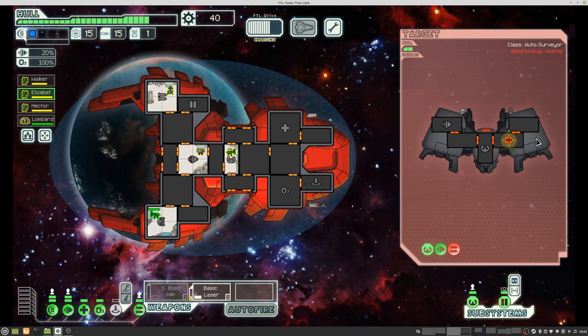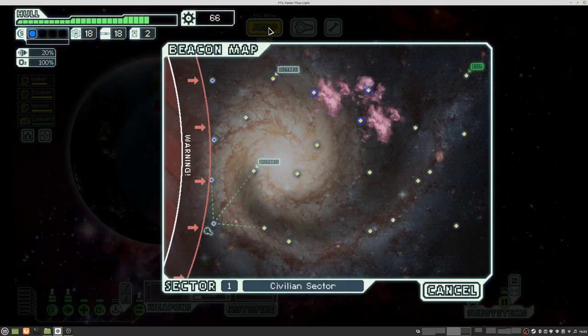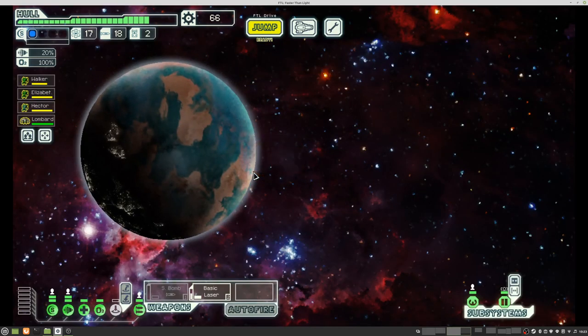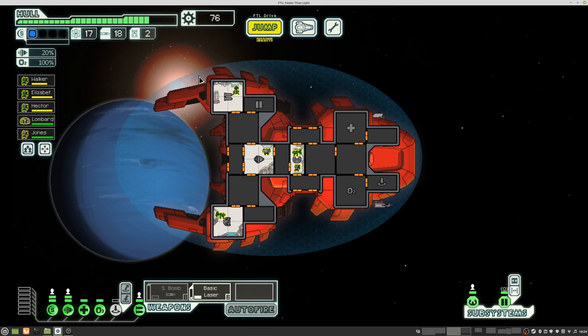Then it's just a matter of time. With this kind of setup, it's a bit more time consuming to get what we want, but I'm sure in the end we will get there. Double reward, nice. Then on to the distress. And another crew member, so let's heal my guys up. And you can go on weapons.